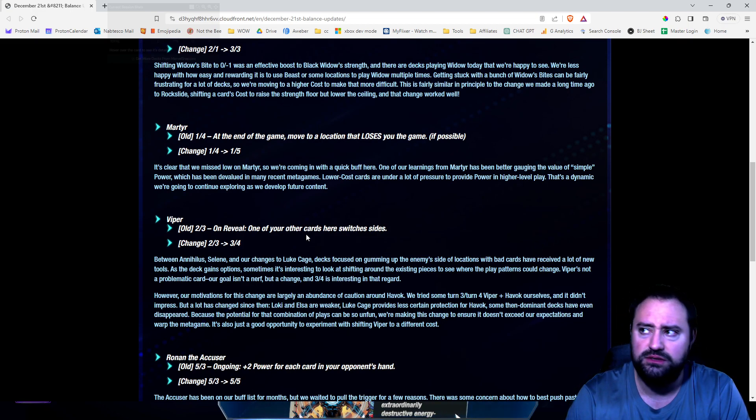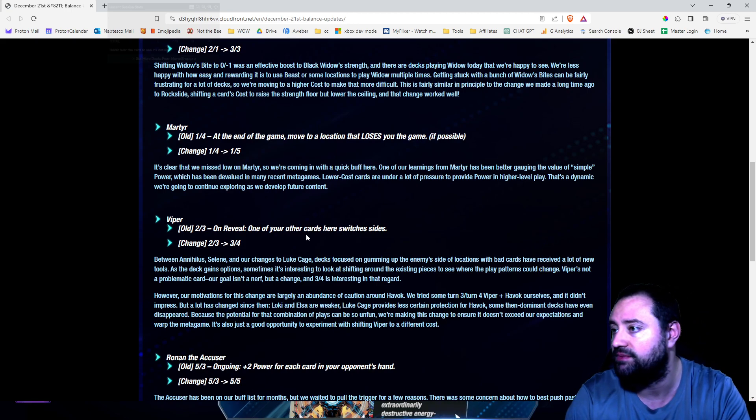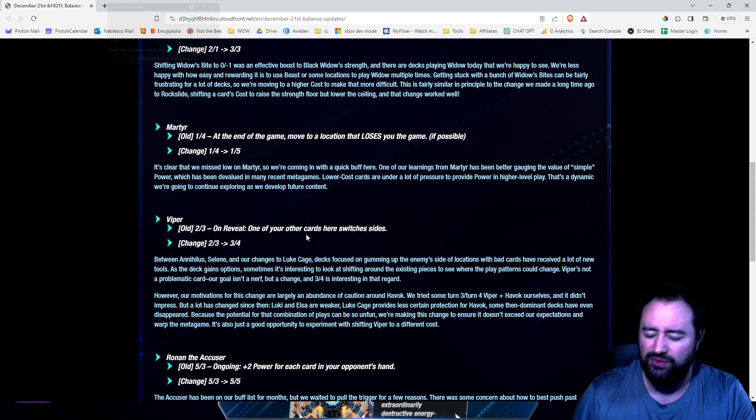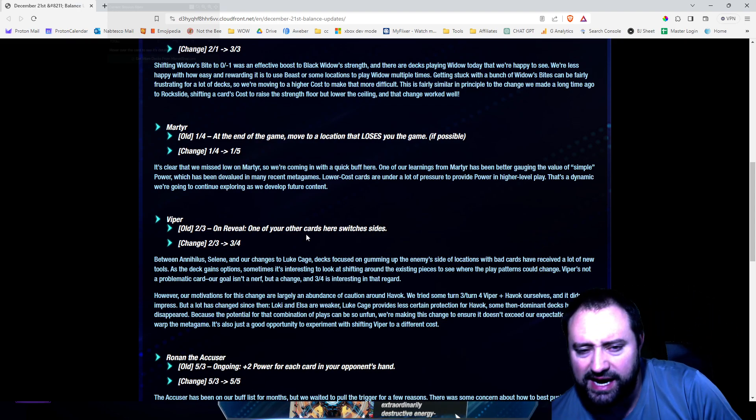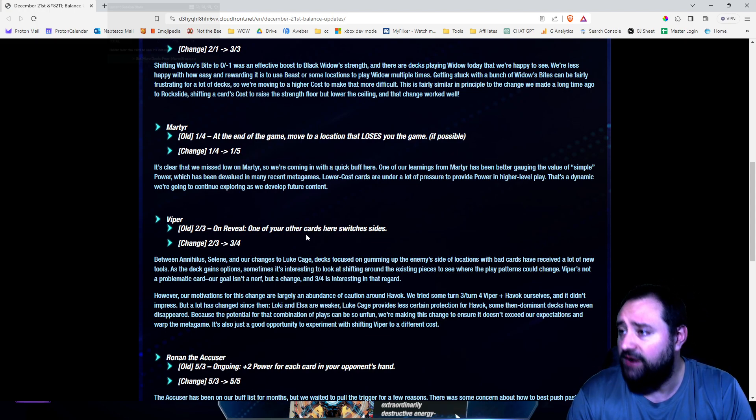You can always put Martyr down and then play Professor X. You just leave Martyr there. Or you play it with Armor on 4 and then drop Professor X — you have that lane. Right now I'm just thinking of Top of Mind Professor X with Martyr, because that's a 6 — that would be 6 power.